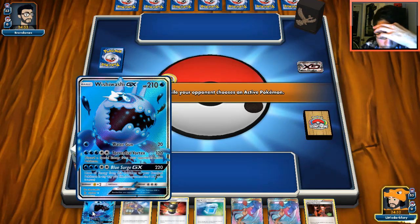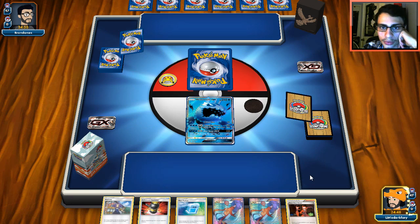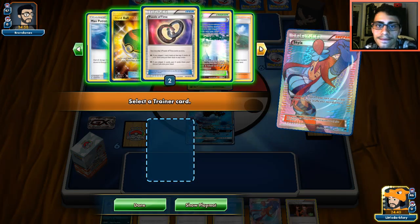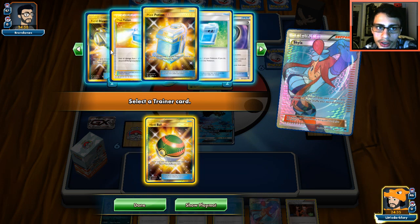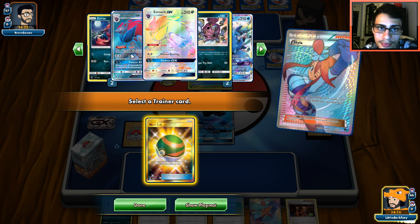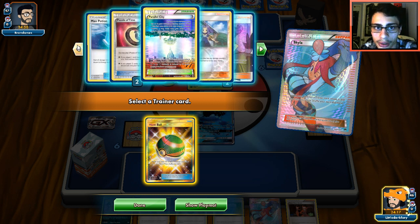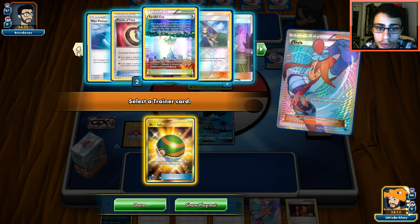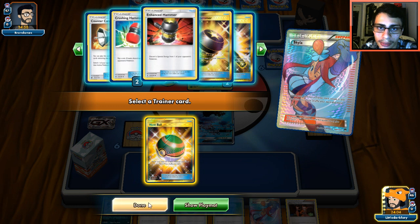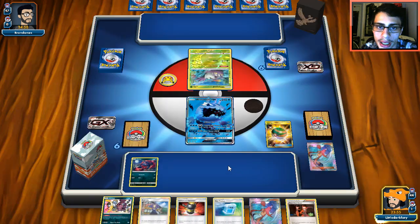We open with Wishiwashi — our hand is actually not bad. I can probably Skyla for Nest Ball or Fan Club. Let's go with Skyla and grab Nest Ball. Let's check if our friendly neighborhood Zoroarks are in the deck — okay they are. We got everything online, three Flare Guns. Our hand is pretty good. One Max Potion is prized and two Puzzles of Time are prized — yikes. So Galdian it is. All our hammers are here which is good.